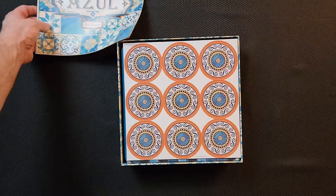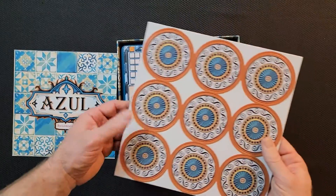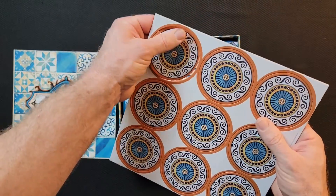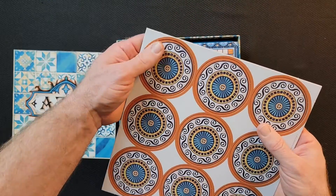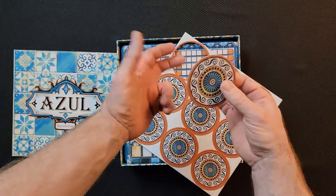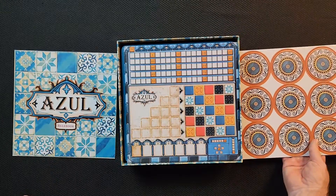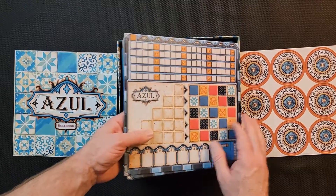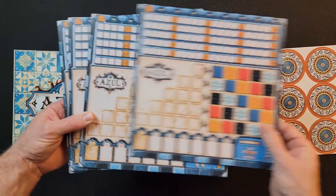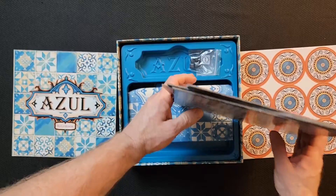We've got some tiles — see how easy they pop out, you've got to be a little gentle. It's fairly thick cardboard, especially for what I think is a mass market game. These are the player boards — four of them, with patterns that you set up. Looks like they're all the same pattern.